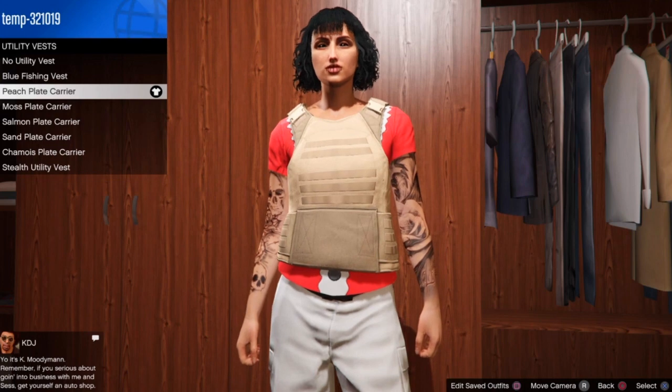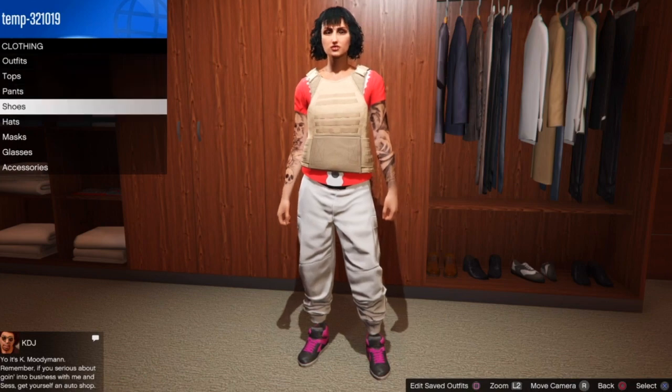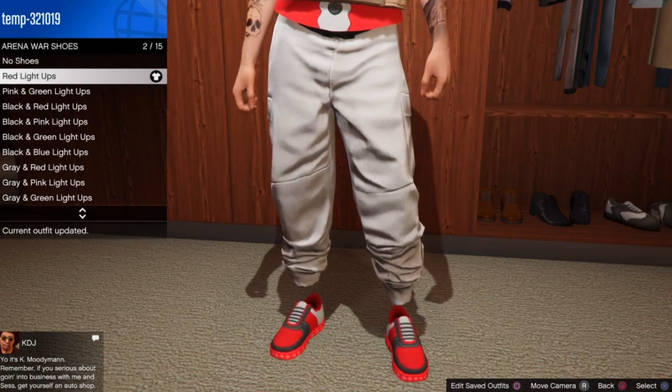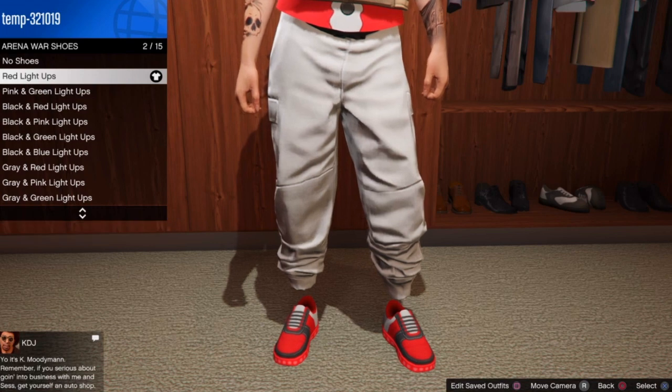From there, back out of the top section. For the shoes, go to shoes and go down to your rainbow shoes. Select the red light up — it's the red and black white one. It kind of matches with the t-shirt. Select those or any shoes of your choice.